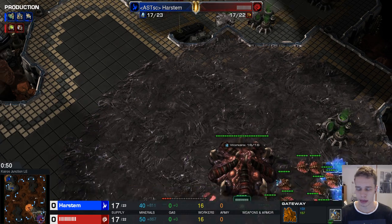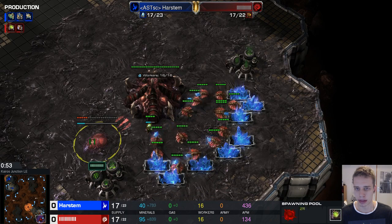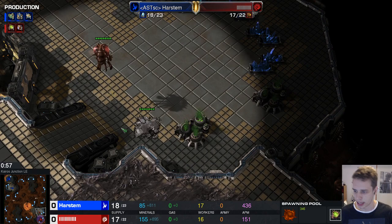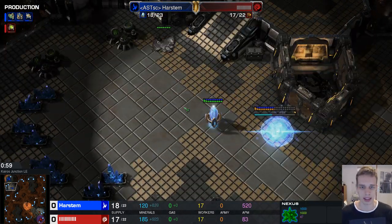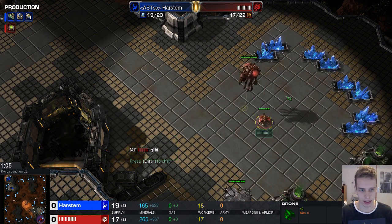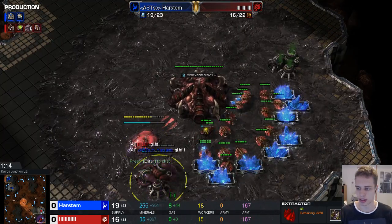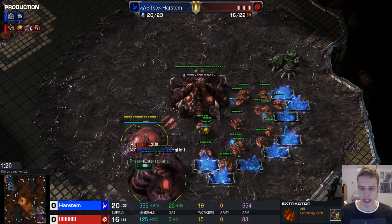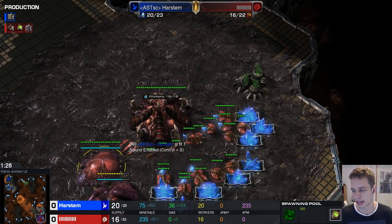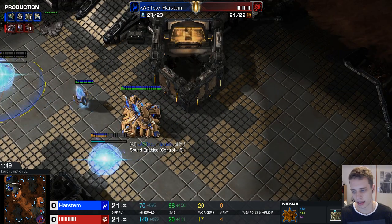I opted to go for a no-scout this game, and my opponent went for what I think was a 17 pool, which is generally not a great situation for the person not scouting, as the zerglings will be able to get in. He even sends out the good luck have fun. It looks like a 17 hatch on the natural after a pool first, which is not very standard — most of the time you'll see hatch first. I'm just opening standard nexus core.